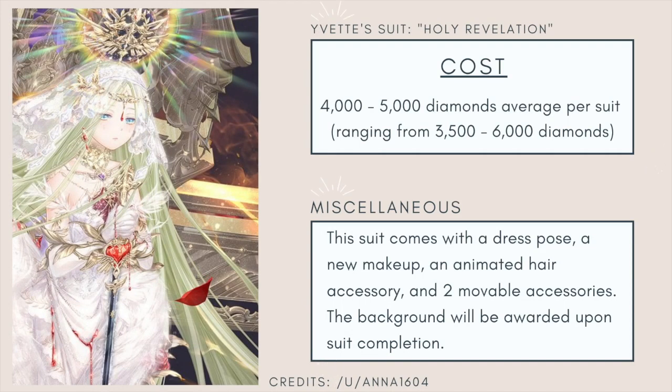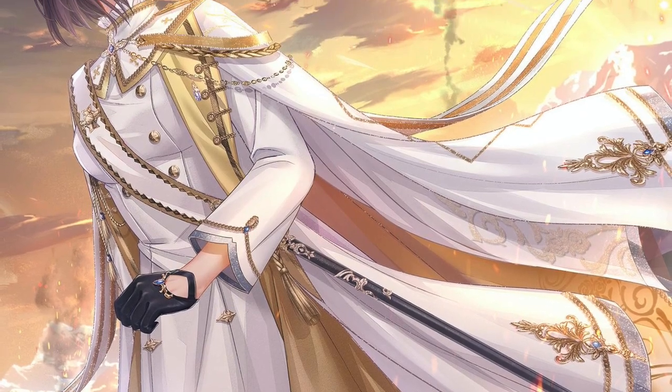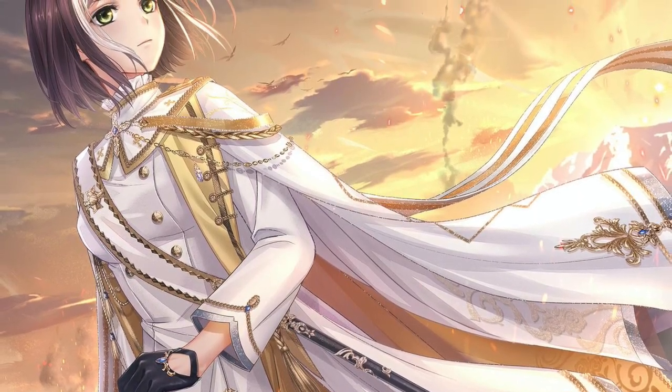The next suit is Yvette's suit. It comes with a dress pose, a new makeup, an animated hair accessory, two movable accessories, and the background is awarded upon suit completion. The literally only thing I like about this outfit is the hair — everything else is too holy for me. That's definitely not my aesthetic, and I don't want to waste diamonds completing something I won't use. So if I don't get Yvette's suit, I'll be okay.